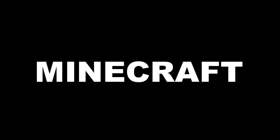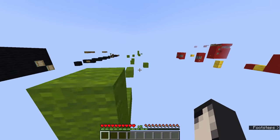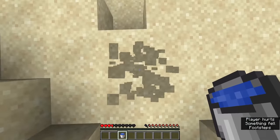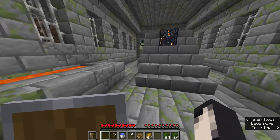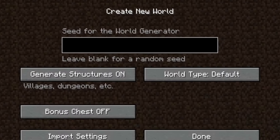Adventure Mode in Minecraft is a game mode designed for maps and mini games. You can't break blocks, you can't place blocks, you can't even use a water bucket. Can you defeat the Ender Dragon and beat Minecraft? Well on a set seed, yes you can and it's actually pretty easy. But what about on a random seed? Can it be done?